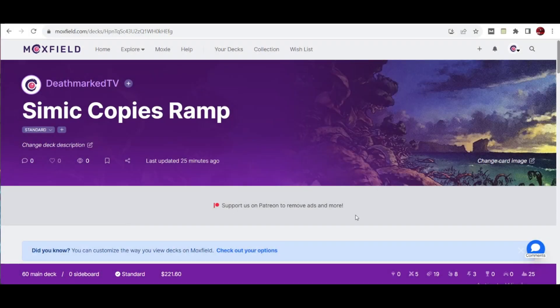Hello again and we are back for another Wild Sobid Raid Standard deck tech as we explore the new set. You can see already here the deck that I'm going to feature for this video, which is the Simic or Blue-Green Copies ramp.